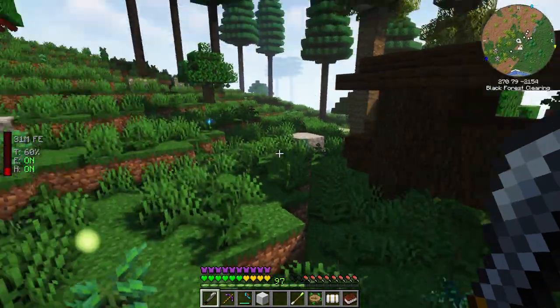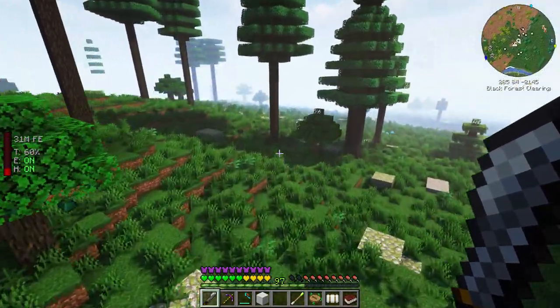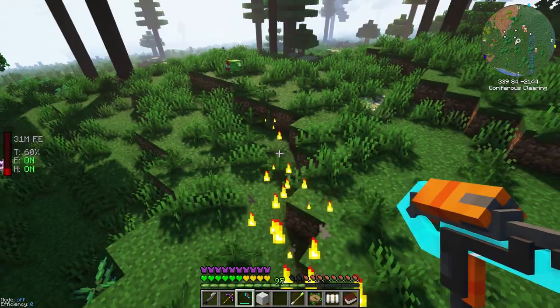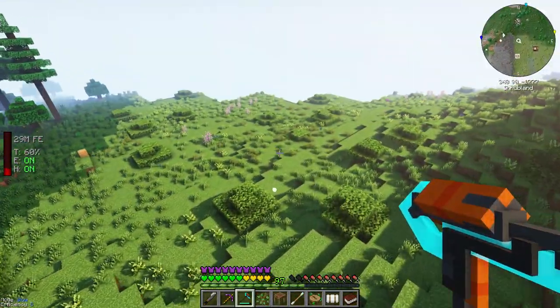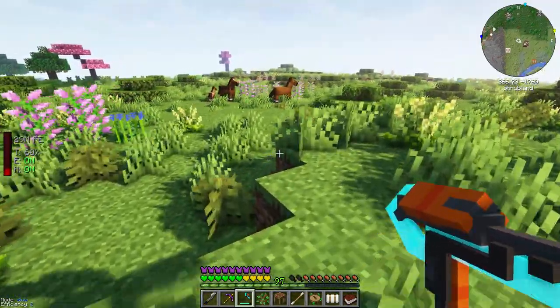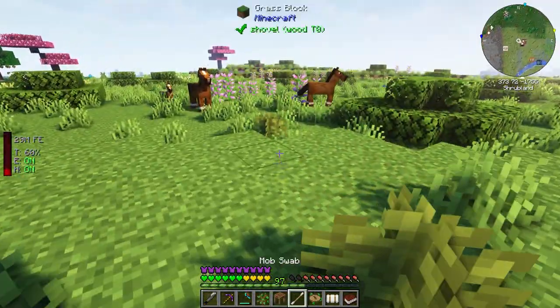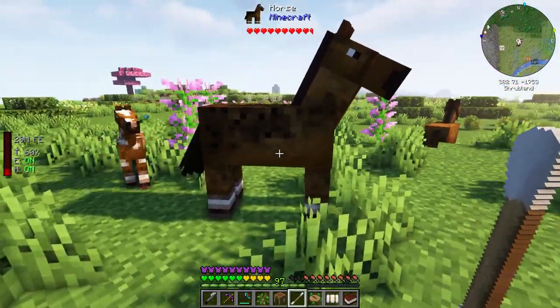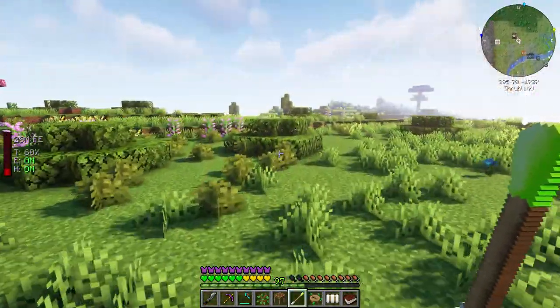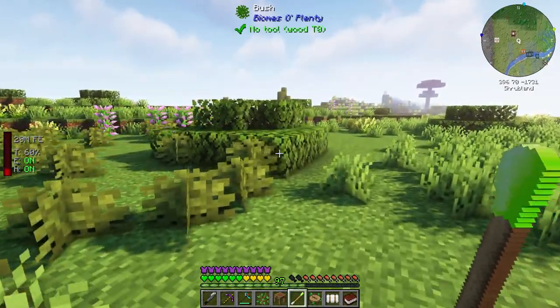Looks like there's a horse over there on the map. Oh, there he is - old Bojack, you mother trucker, get your ass over here. I'll take the one with the foal because we know it's fertile - good stock, a fine breed. So let's kill a sheep and get another swab.